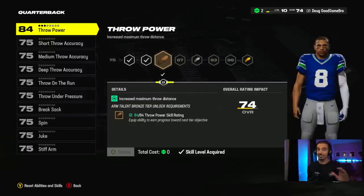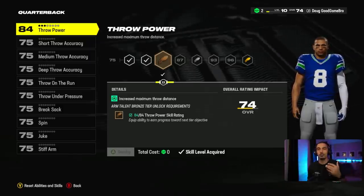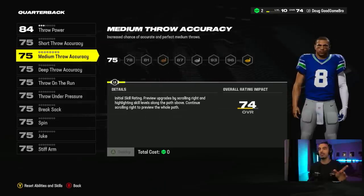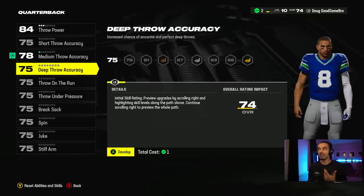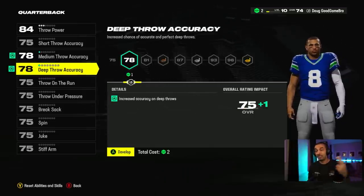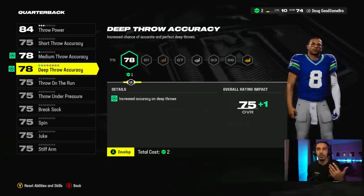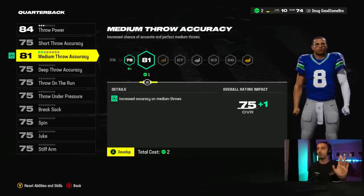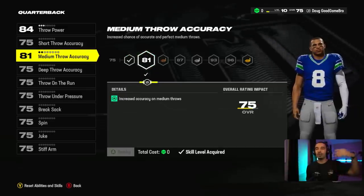We talked about my skill set a lot in the last episode — the accuracy was all over the place. We do have the 84 throw power, and we were able to unlock a throw power skill rating, which really helps us out. But we definitely want to focus on accuracy. I'm going to bump medium accuracy up to 78, and then go double on medium — all the way to an 81 overall. We don't really throw a ton of deep balls, so we'll be fine not throwing those just yet.